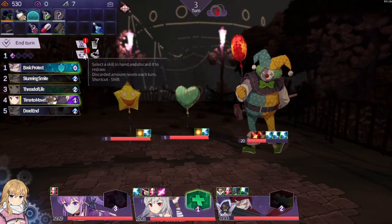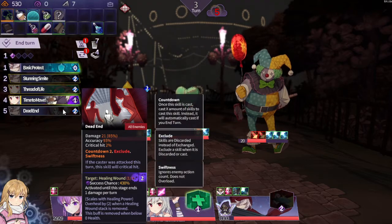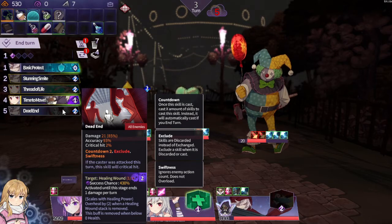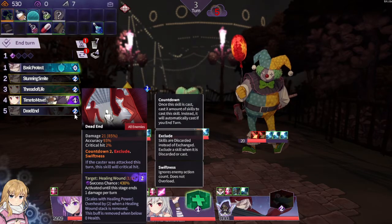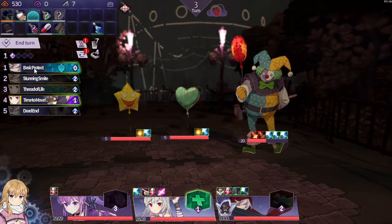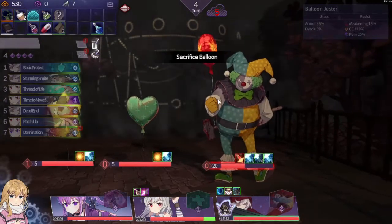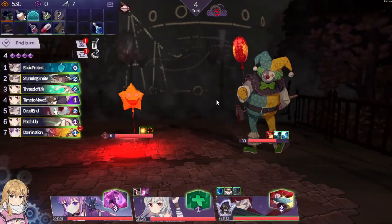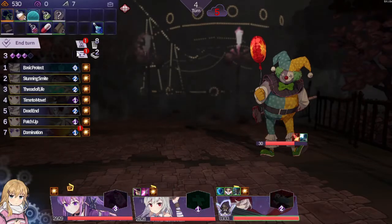Ooh, Carrot and Stick! You don't actually have Dead End. Scales with healing power, huh. Well, these will not move anymore, so whatever. No need to restrain. And that's why — they will not attack, but there's no real way to do this. We're all stunned. Great. Huzz literally doesn't have any skills.